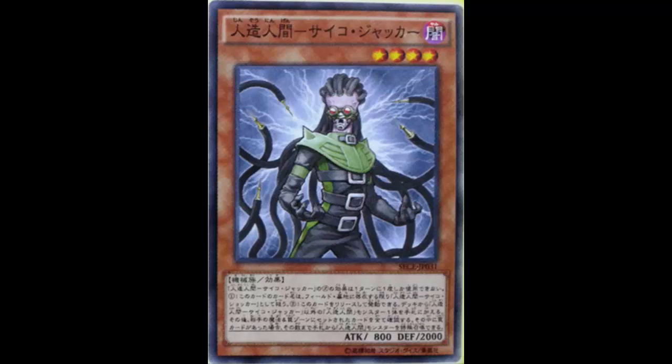Jinzo Jacker is a Dark Machine Effect monster, Level 4, with 800 attack and 2000 defense. At least he has a nice defense stat, so if you're not ready for the plays you can always just set him — 2000 defense is not bad.